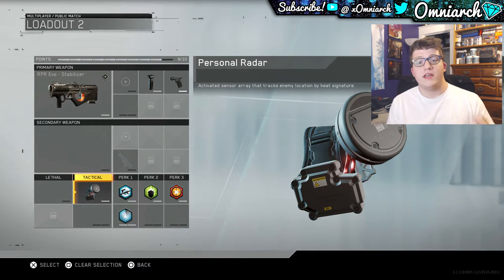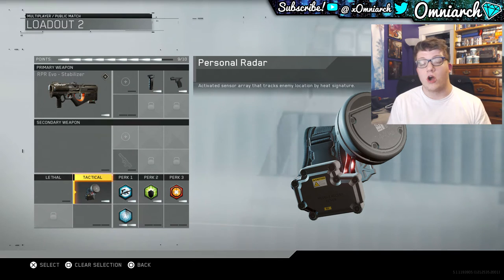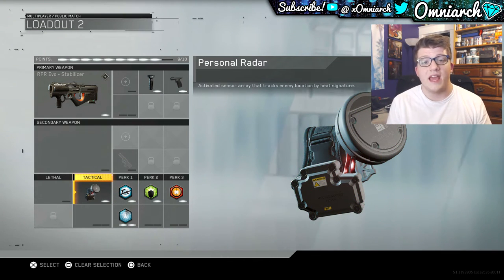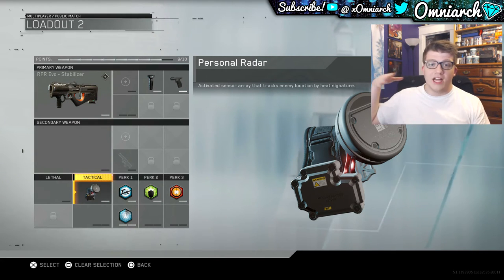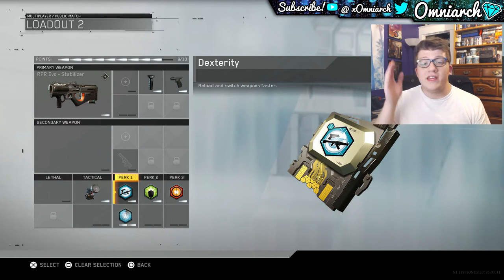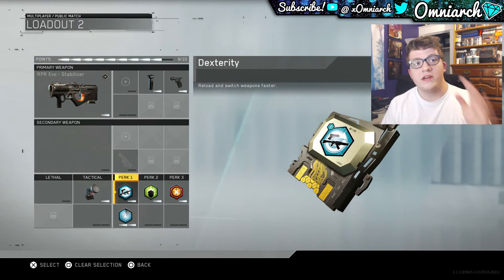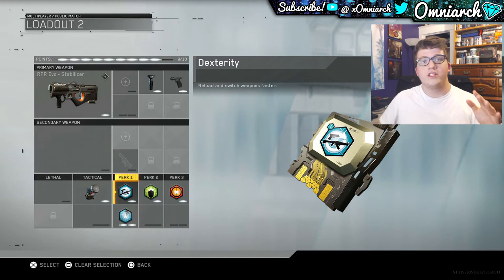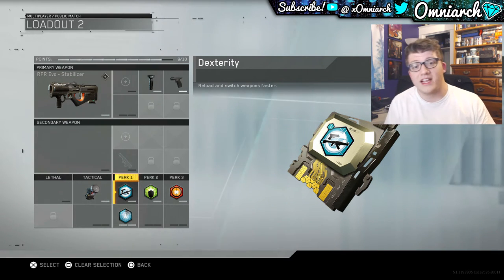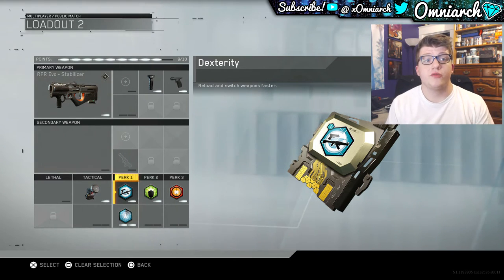I'm running one Personal Radar — this thing is actually amazing. If you've never used this, it shows up a small radar on the bottom of your screen which shows where your enemies are and where they're coming from for a short duration. Super useful — as soon as I spawn in, I sprint towards the middle or a side and use this to see where people are. Dexterity is huge for submachine guns in this game. You're going to be super mobile with the RPR Evo, so you definitely want Dexterity for the faster reloads.